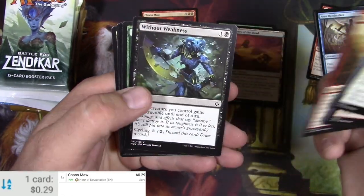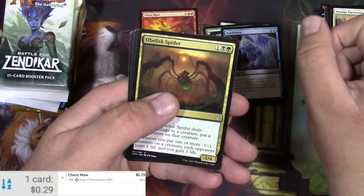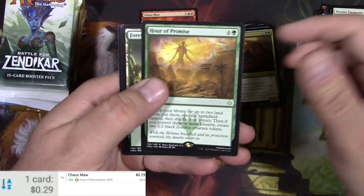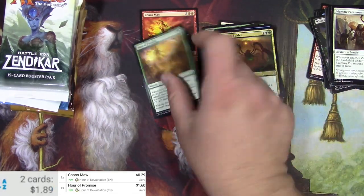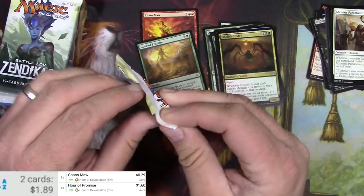Manalith. Got a Hope Tender. Riddle Form. Obelisk Spider. Hour of Promise — search your library for some stuff. $1.60. Battle for Zendikar, probably dead draws.